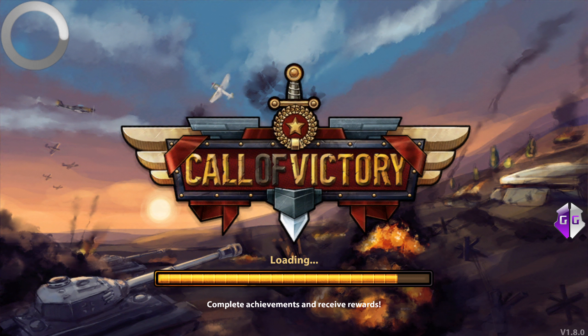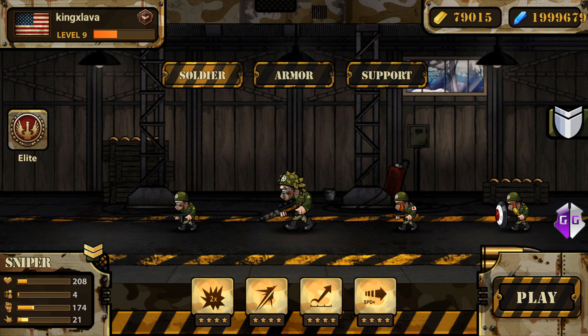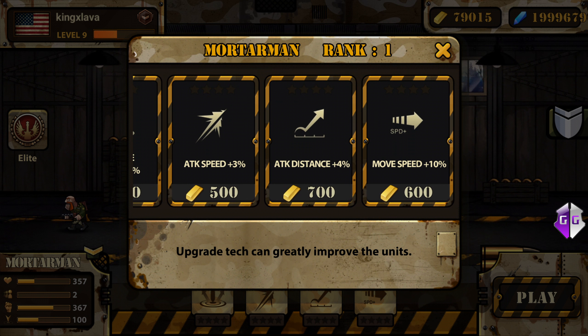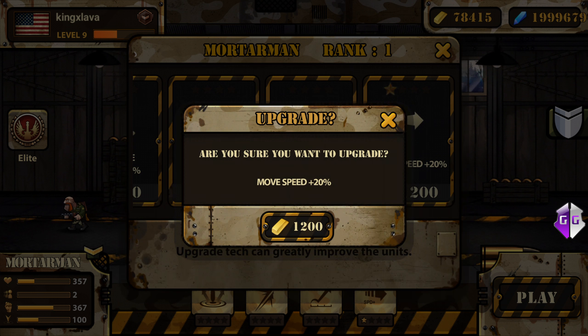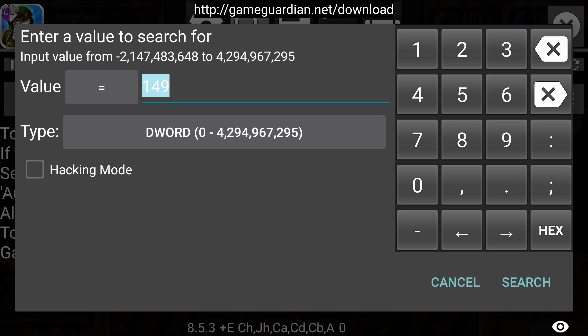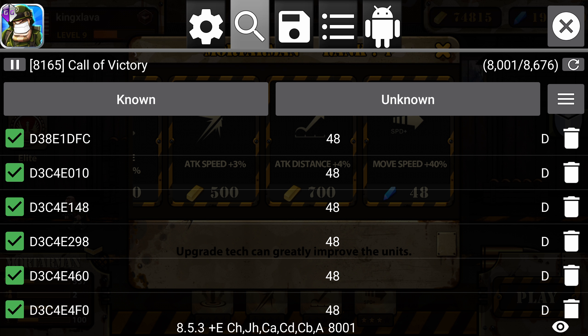I'm gonna use basically the same method, but this method will get you gems. So if you know what this game is, it's pretty awesome. The value is 48, so we're gonna go to known DWORD, search 48. It's gonna search for it, but there's a lot of results there.